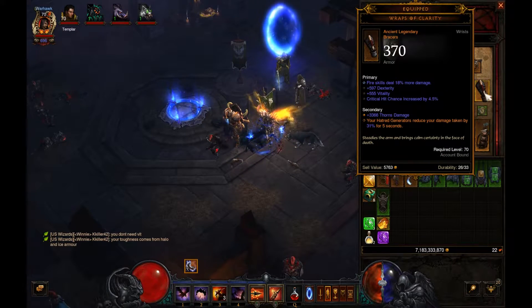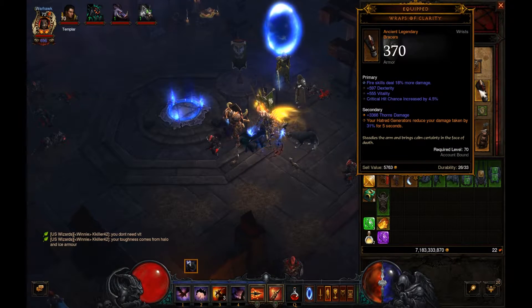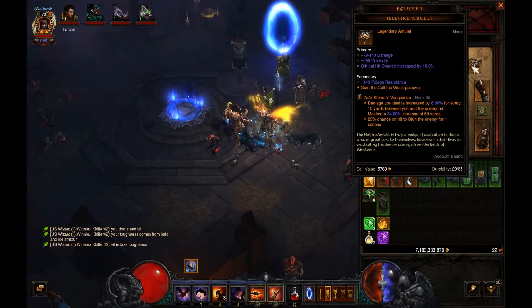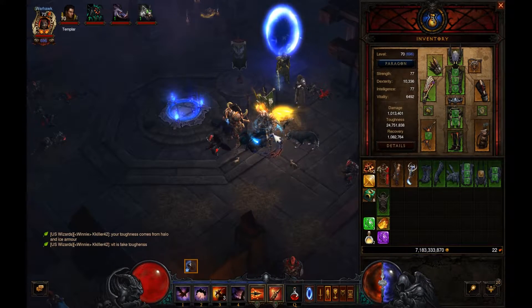Definitely the Bombadier sack for more sentries. I don't really need this since you can't get hit anyways. Restraint and Focus for damage, and that for more damage.